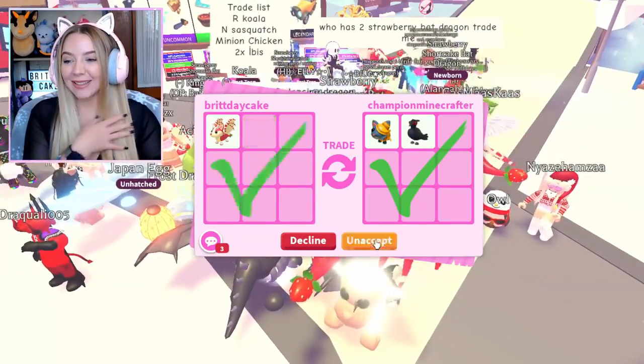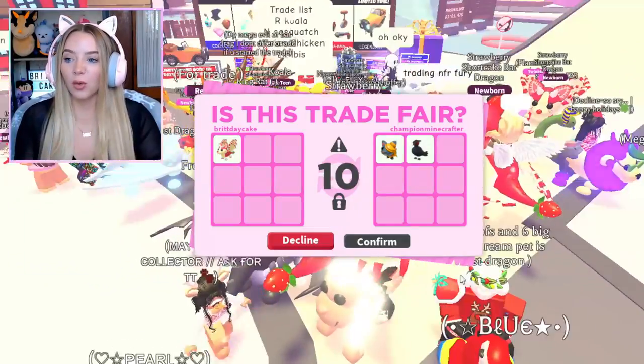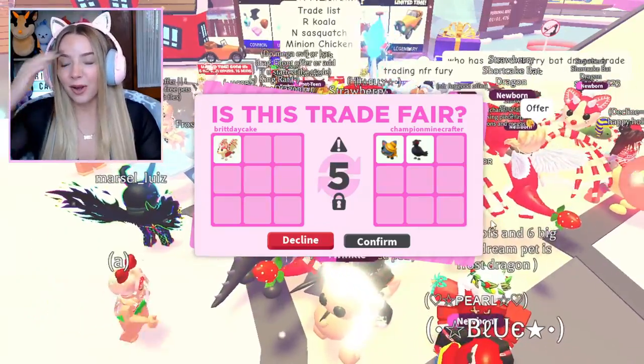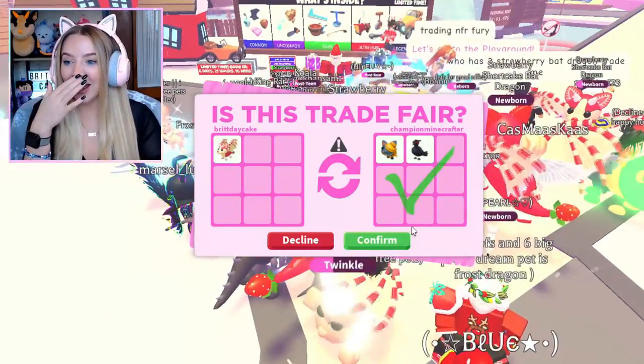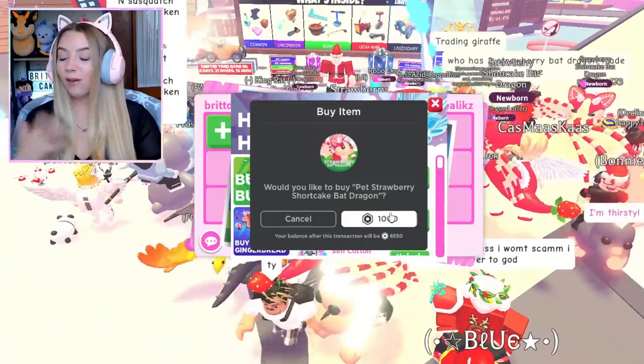A black chest and pheasant — I feel like these are so hard to get. I never even got one in that video where I threw a bunch of golden wheat. Is this a really bad trade? I feel like this is such a good pet to get. I'm going to hit accept — we just traded another bat dragon.